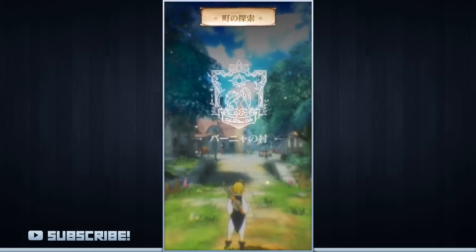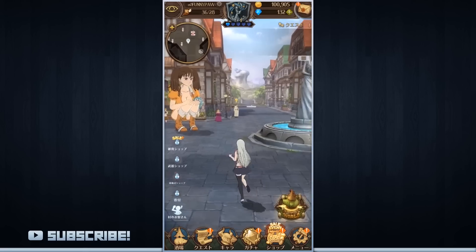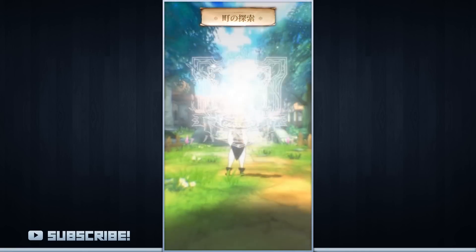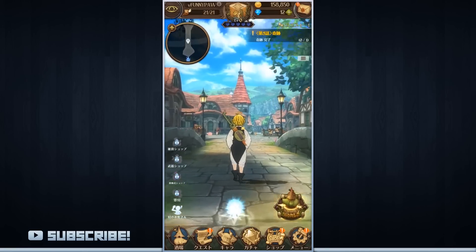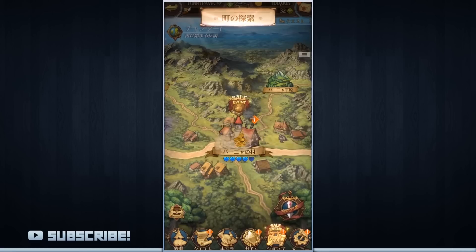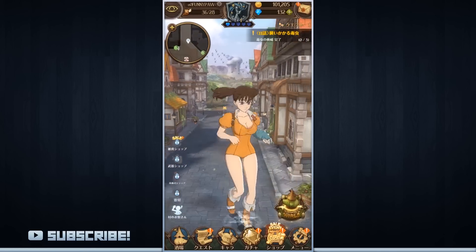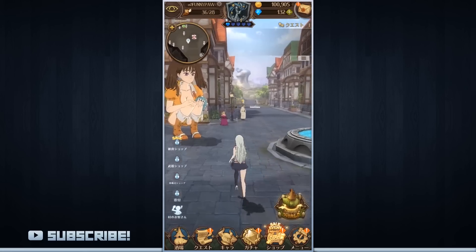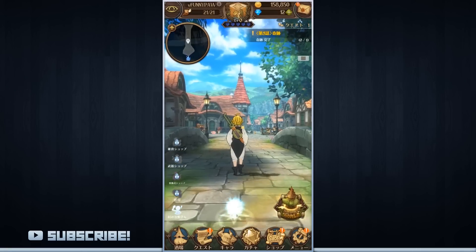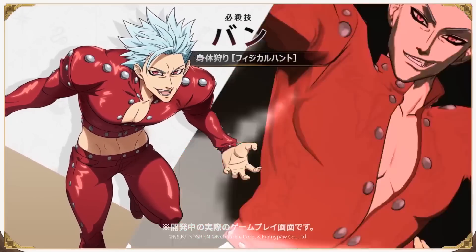On top of the battle system, it looks like there's going to be an overworld system where you can move from one town to the next, completing quests, acquiring gold, and picking up missions. Rather than going through one stage after another like in a lot of hero collector games, when you get to these towns you will enter a full 3D environment where you can control your favorite hero, move around the town, fight hidden objects, collect quests, meet different characters, and experience the actual anime story. The graphics for this game look absolutely stunning.